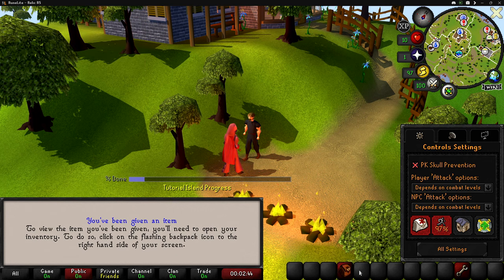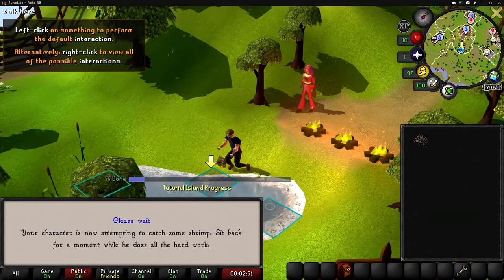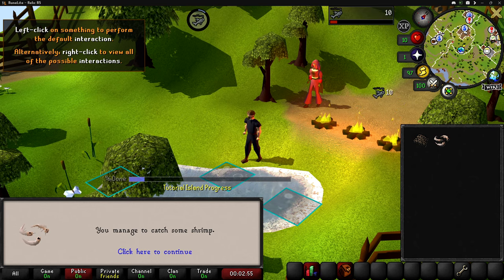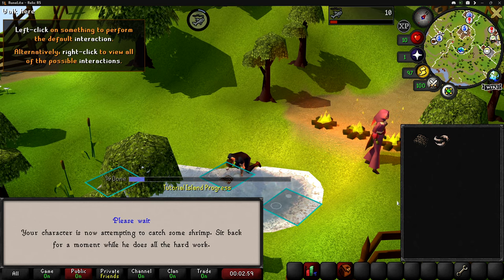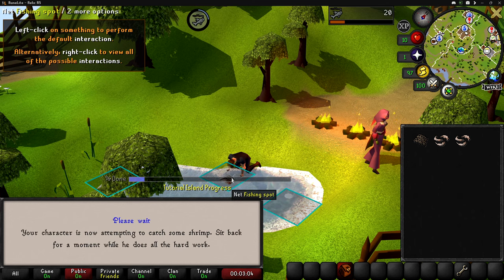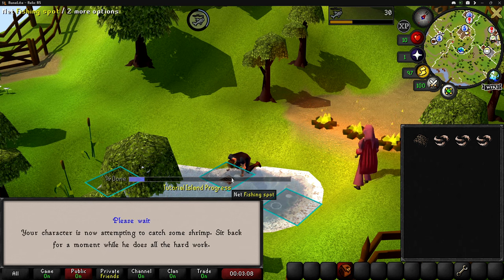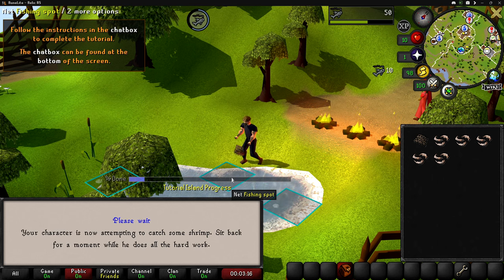Right now I am completing Tutorial Island. I thought it would be a good idea to max all of my stats that I can here, simply because it's a lot faster than in the real game. On Tutorial Island you get capped at level 3, so I'm going to get level 3 in all possible stats except prayer — I'm not going to camp worlds for hours hoping to pick up random people's bones from killing rats. Everything else is going to get to level 3.